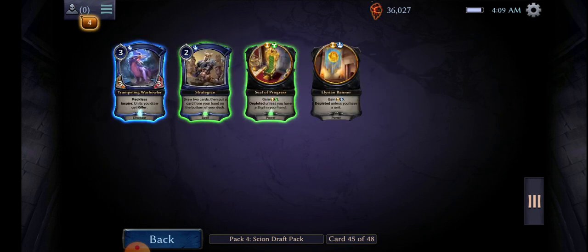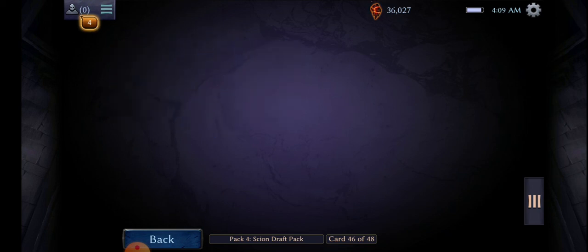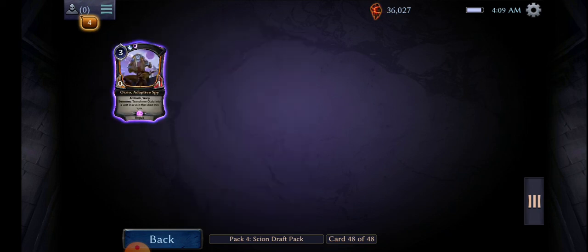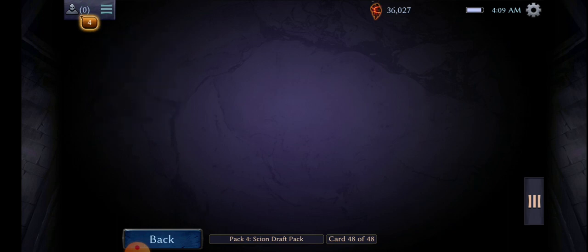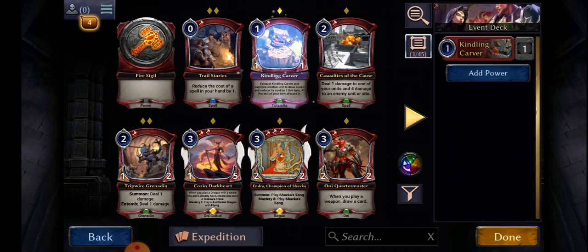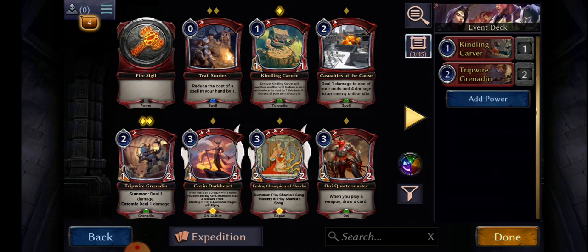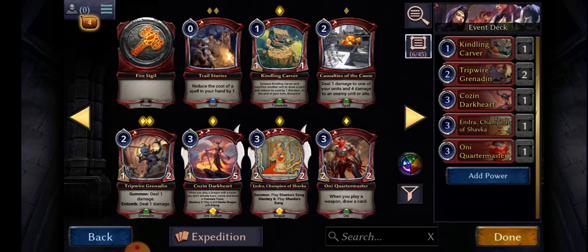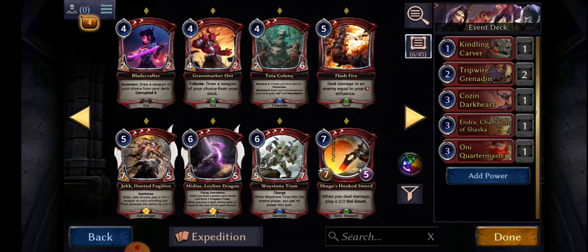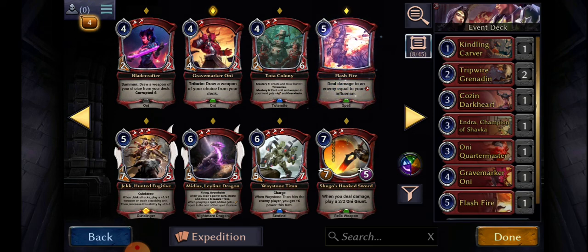Absolutely perfect. We're almost set, ladies and gentlemen, in building our super killer deck. So this guy is obviously broken, so I want him — I want two of you. I'm going to have this guy, her, him. I want him as well, we're gonna have this, we're gonna have him.